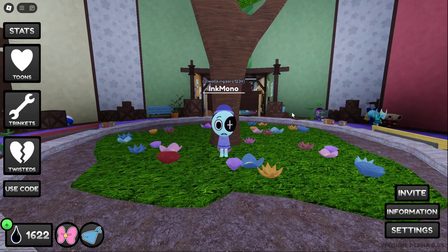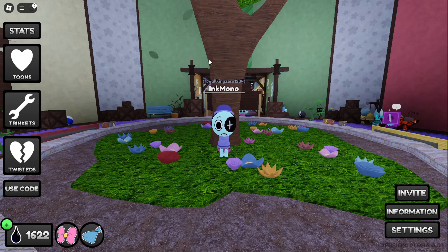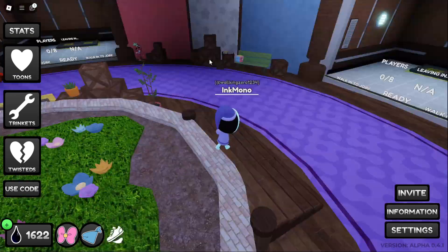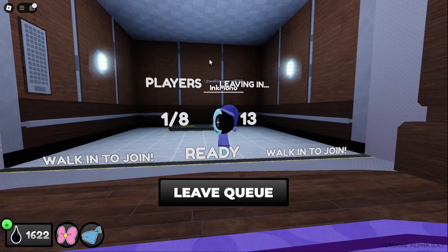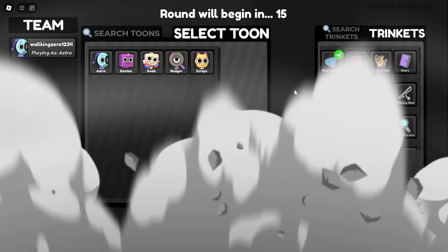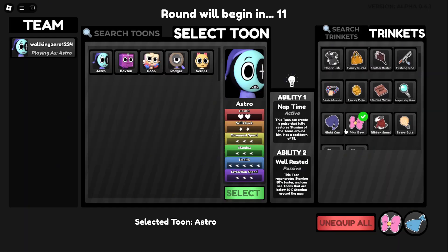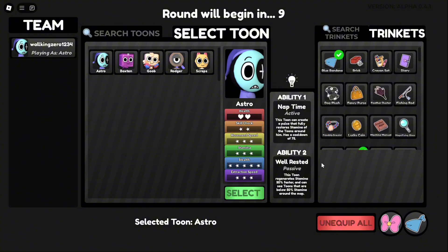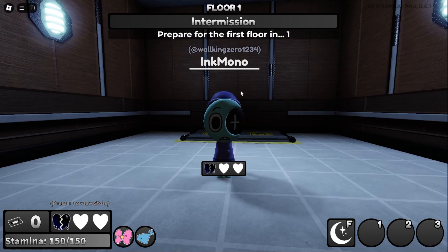Hey guys, welcome back to another Dandy's World video. Today I'll be showcasing Astro. I'll be doing a solo run this time. I like to use the pink bow trinket and the blue bandana. This is my first time using Astro, so wish me luck.